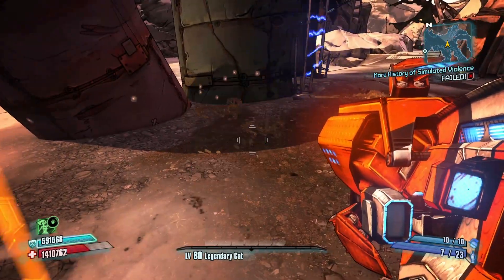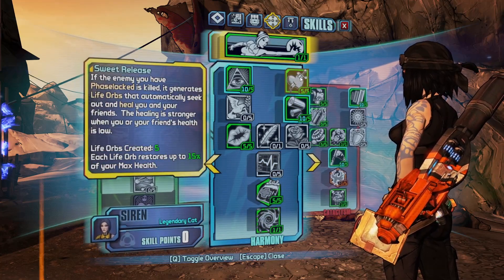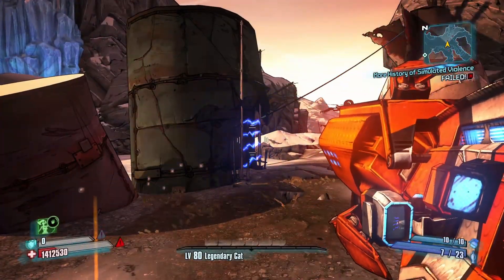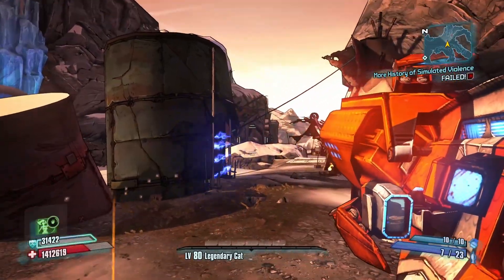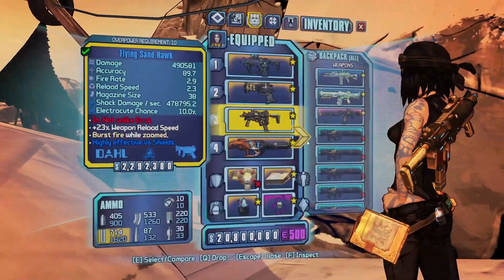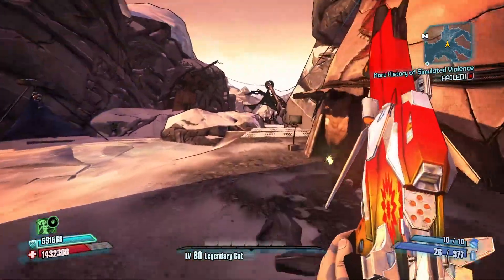I don't have a passive health regen skill — let me put on the Rough Rider to make sure. As you can see, once it was at zero I got no health regen, but now I do have health regen. Let me try to get shot by somebody — actually it looks like it has to be an actual enemy.